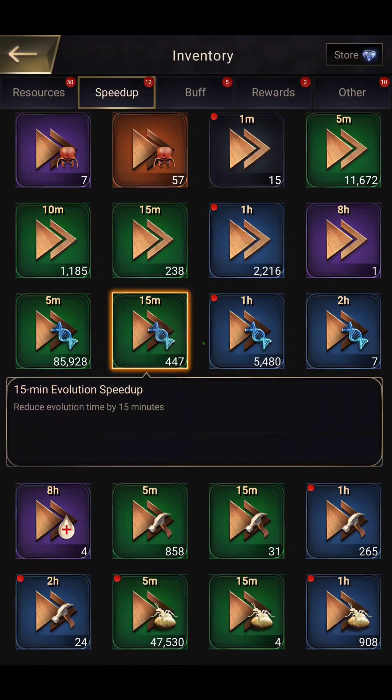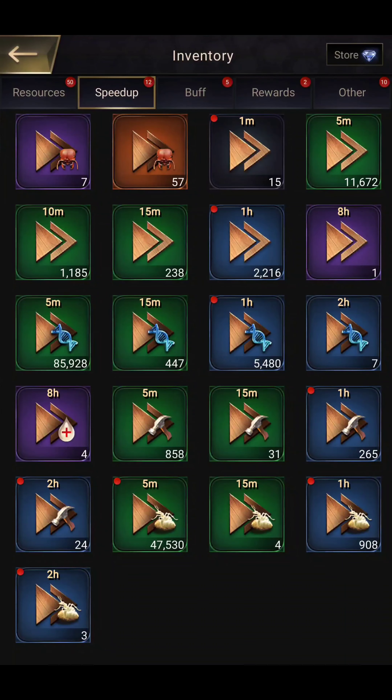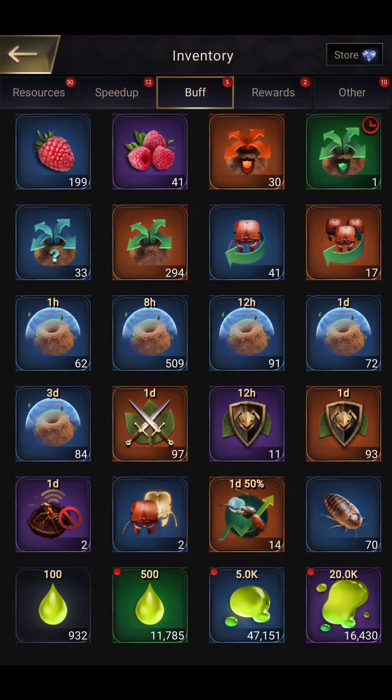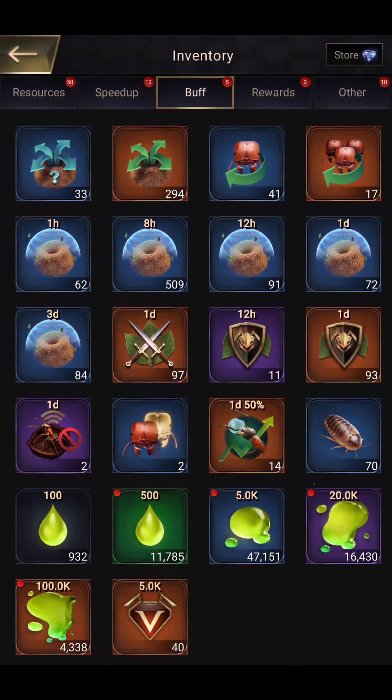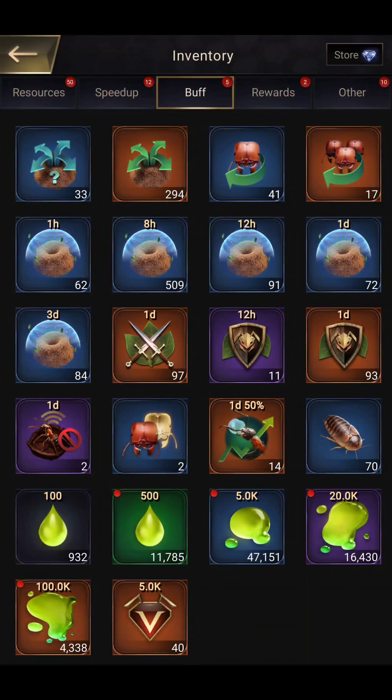These are evolution speed ups — I have more than I need, as I don't have enough materials to keep upgrading the evolution but the speed ups exceed the requirement. Here are healing speed ups I am collecting from stores. These are building upgrade speed ups. These are hatching speed ups I saved. Here you can see all the teleports I have — raspberry, cockroaches which I got for free, some from stores, and some from the mods chest.